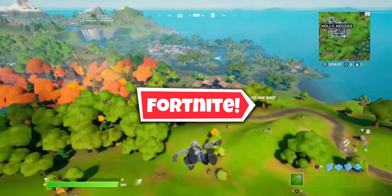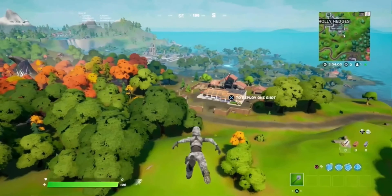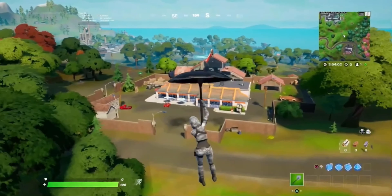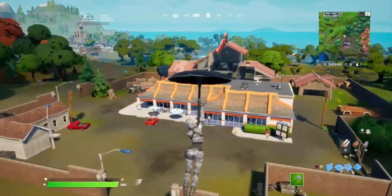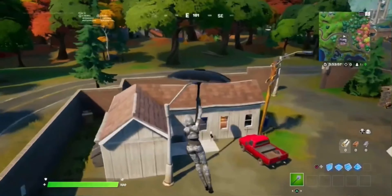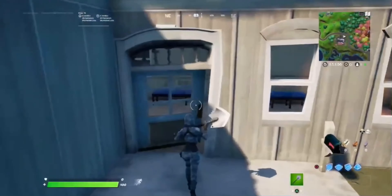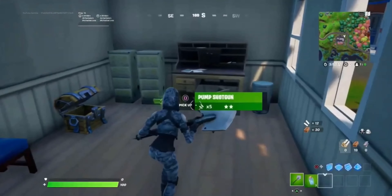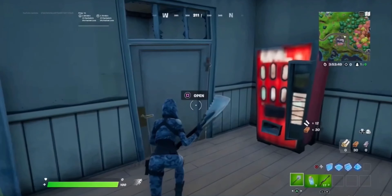What's going on guys, back with another Fortnite video. In today's video, as you can tell by the title and thumbnail, I'm doing a duo landing spot video. There was recently Dreamhack Duos and there's probably going to be more duo events in the future. Landing spot is very important because you don't want to die on spawn, and it helps you get to your end game.